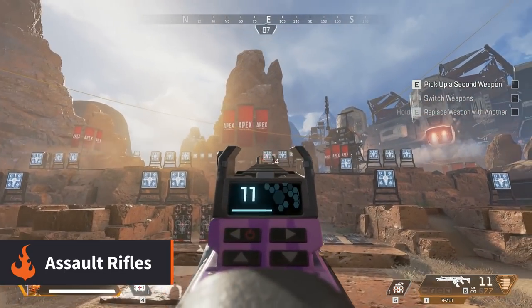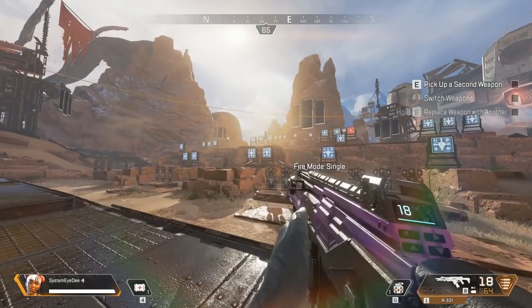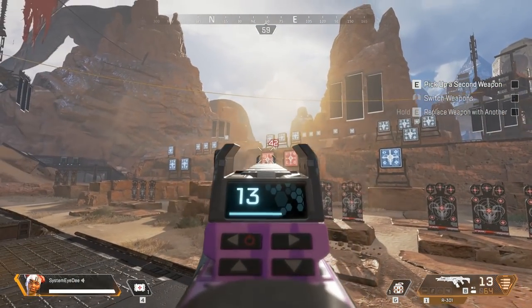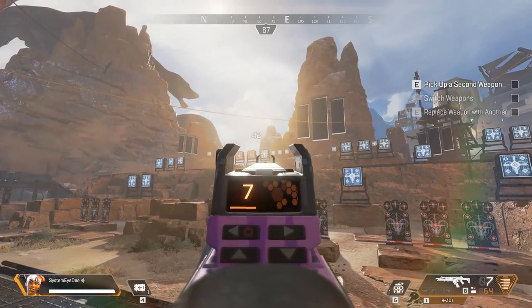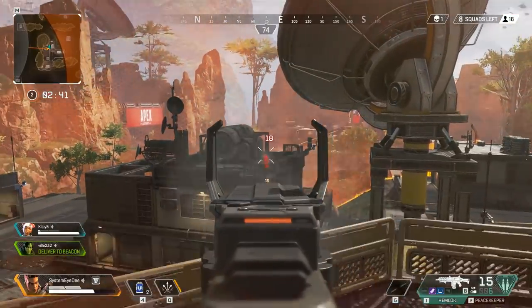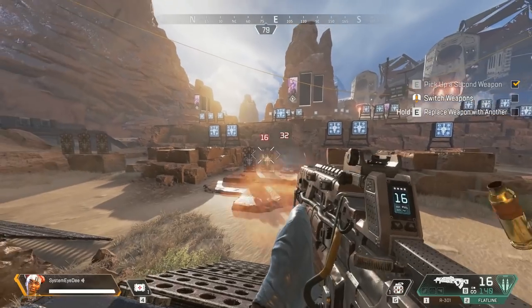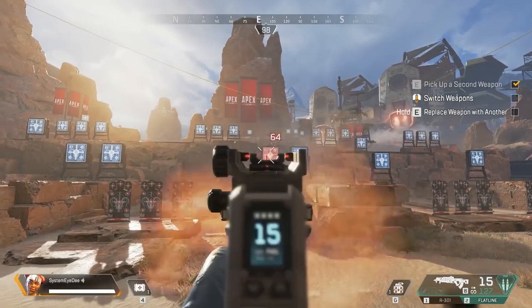Assault Rifles are some of the most versatile weapons in the game. They excel at medium range encounters but by switching their fire mode to single shot or firing in short bursts they can also be accurate at longer distances. These are the guns that most players are going to feel very comfortable with, as although they each have their own niche they will all feel very familiar if you've played pretty much any first person shooter in the last couple of decades.